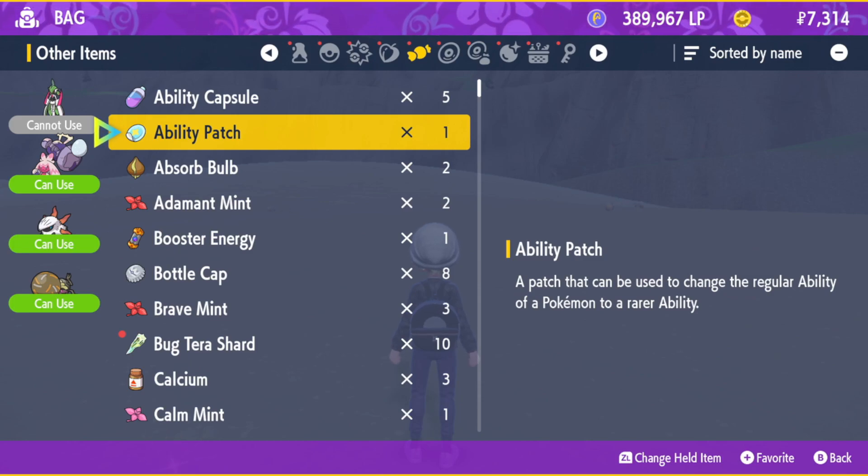But they are pretty useful — as mentioned, they allow you to get your hidden ability, which for a lot of Pokémon, especially in competitive, hidden abilities are a lot more vital for team compositions that you're trying to go for.